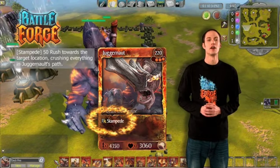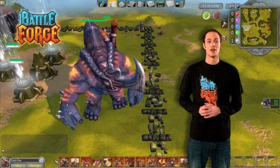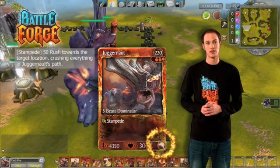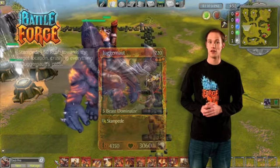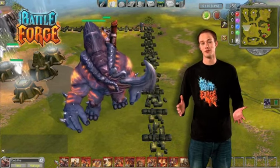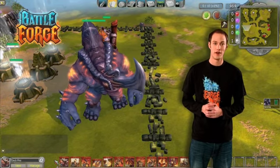And if you've seen the first trailer, you know what I'm talking about. Also displayed on the card is the rarity. In Battleforge we have four types of rarity: Common, Uncommon, Rare, and Ultra Rare. And what makes the Ultra Rare cards so ultra rare, we'll show you in our next tutorial about the powers of Frost and Fire.